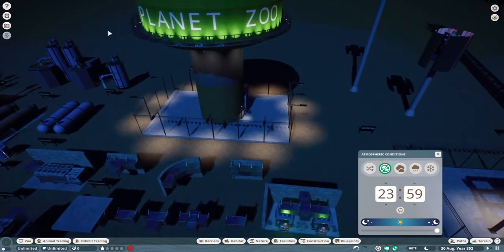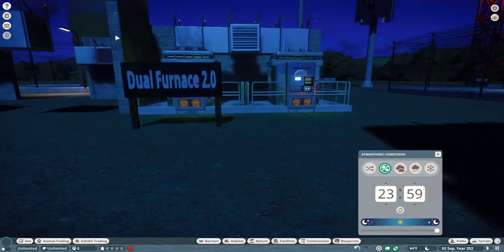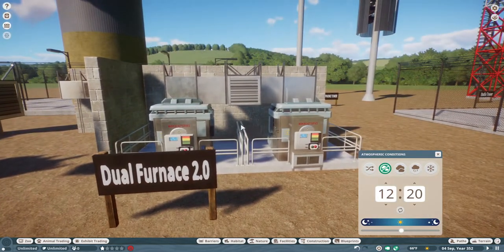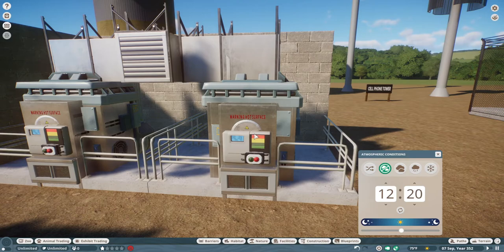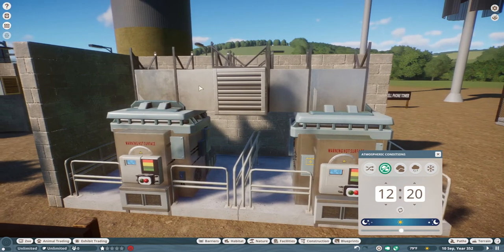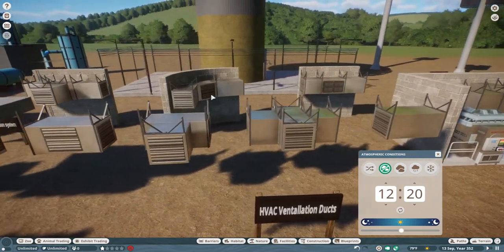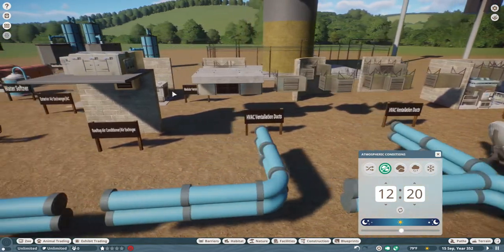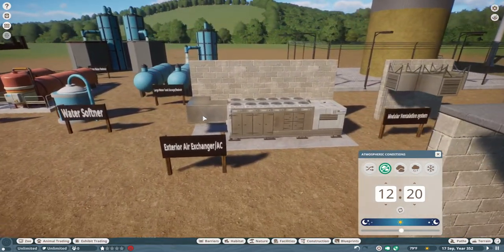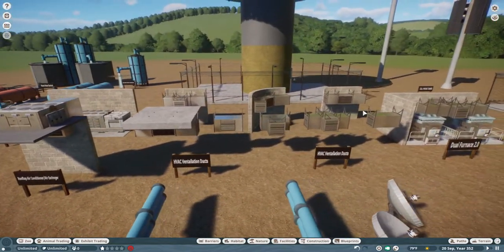Next up we have our HVACs, which includes the flagship — our dual furnace 2.0. It's a lot like my original furnace, but I added more European pack pieces and LEDs to give it a little more detail. I also changed some different HVAC sizing, which leads us to our HVAC ventilation ducts — available in modular and non-modular options. Then we also have our rooftop air conditioner and air exchangers, as well as our side building air exchanger or AC unit. That concludes the HVAC version of the utility pack.